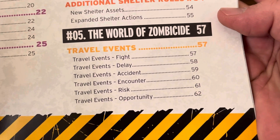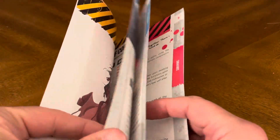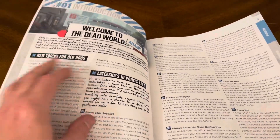Travel event categories include: flight, fight, delay, accident, encounter, risk, and opportunity. Welcome to the dead world — new tricks for old dogs. Letitia's 10 point list.